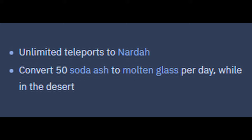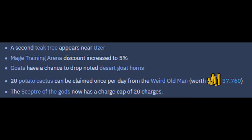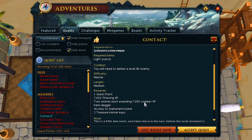We used all the XP on Herblore, and now we have the Desert Amulet 2. The Desert Amulet 1 is pretty much terrible. The Desert Amulet 2 makes it so we fail the Agility Pyramid less. More importantly, we have unlimited teleports to Nardah, and we can convert 50 Soda Ash into Molten Glass every day in the desert. That's useful on Iron Man if you have Soda Ash from killing Corrupted Scorpions - if you can find a world with a free spot. We also get Teak Trees in Uzer, a discount in the Mage Training Arena, Noted Goat Horns from Desert Goats, Potato Cactus from the Weird Old Man, and the Scepter of the Gods now has a charge cap of 20.